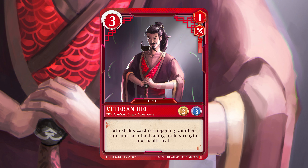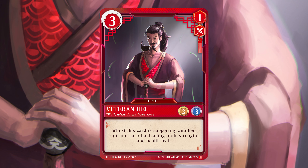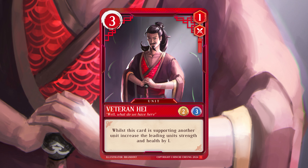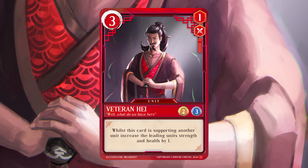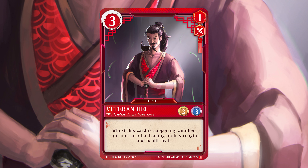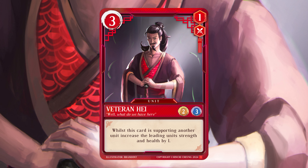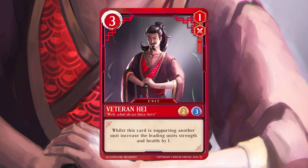Because he's a veteran, he's had experience on the battlefield and he knows how to fight. That's why when he supports any unit, that unit has its strength and health increased.